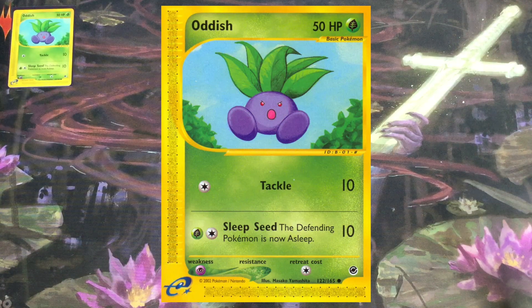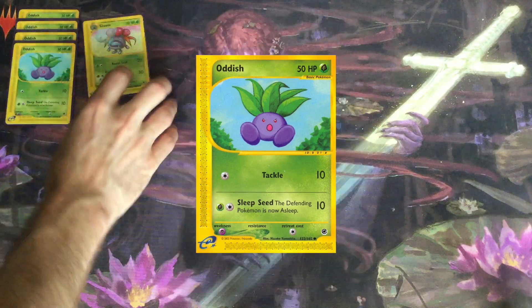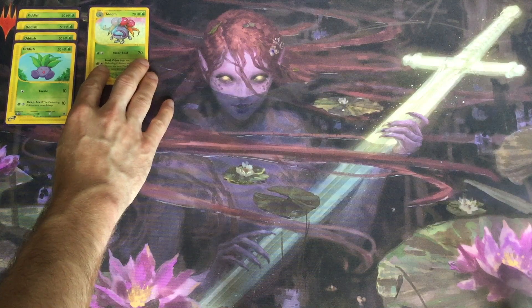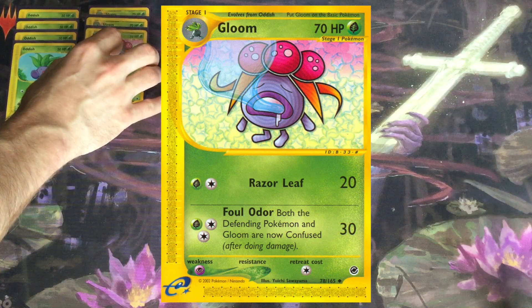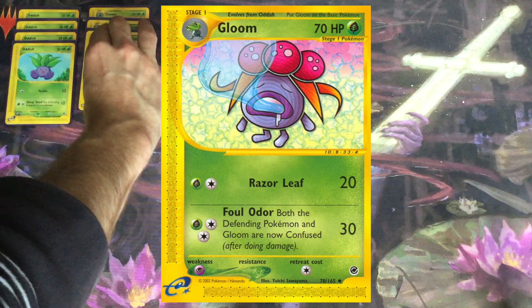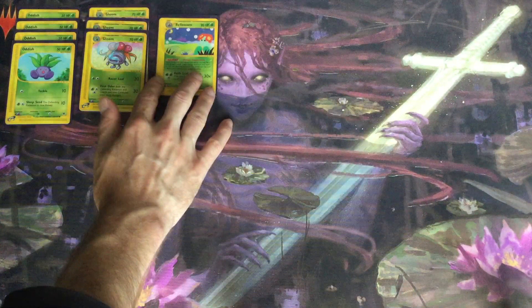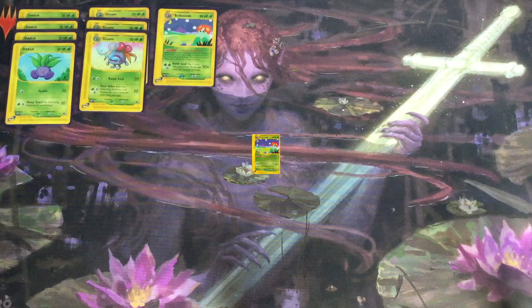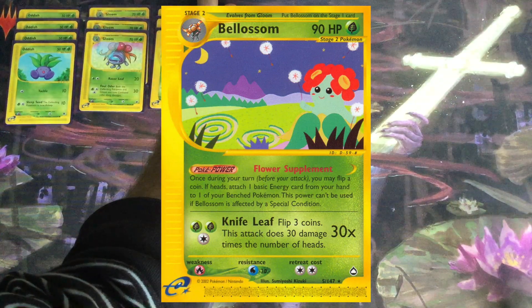We're starting off with Expedition Oddish. There is another Oddish from Aquapolis that also has 50 HP if you prefer those attacks. The same goes for Gloom — I've opted to use the one from Expedition because I like it better, but the one from Aquapolis also has 70 HP. It has a Pokémon Body that doesn't get a whole lot of mileage and a pretty decent attack, but it's completely up to you which Gloom you prefer. We are going to be running a full playset of Oddish, three copies of Gloom, and three copies of Bellossom. You want to get Bellossom into play as quickly as possible so you can use Flower Supplement to accelerate basic energy cards onto your benched Pokémon.